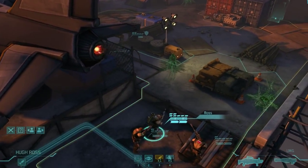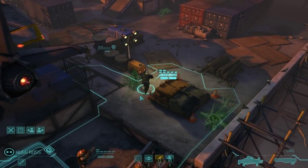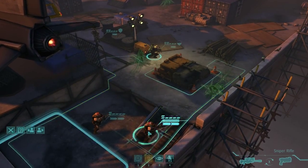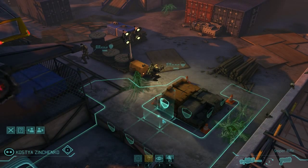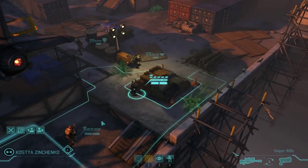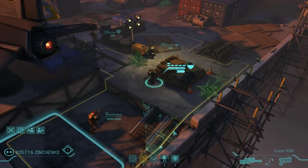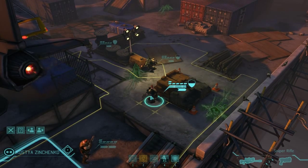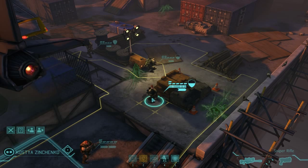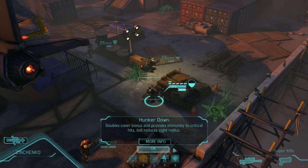Same thing as last time really — just a case of moving our operatives up, keeping them safe in cover, and then taking out probably four, maybe five of those small basic aliens. Now that we've got our different classes, we need to start moving them appropriately. The sniper will be sat at the back most of the time. At the moment this person can't run and then fire, so you have to run them into a position and then hunker them down.